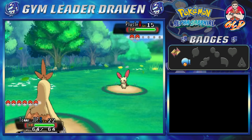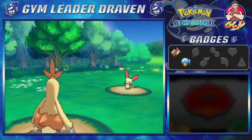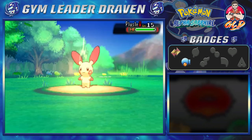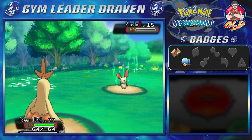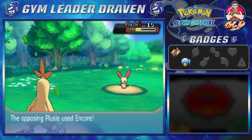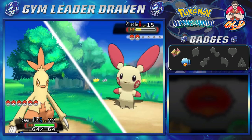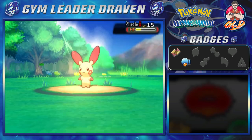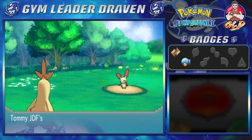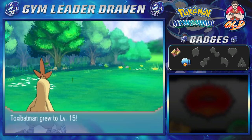We're taking on Pokefan Isabel and she's coming out with a Plusle. This area gets me paralyzed every time — it's not good to me. Let's go with a Flame Charge and risk it. Plusle has been hit — it knows what it's doing. Here comes an Encore. Another Flame Charge and thanks to Flame Charge's speed boost, we are faster than lightning. Say goodbye to Plusle!